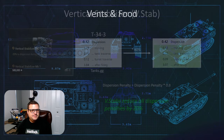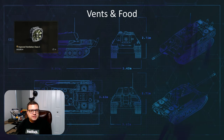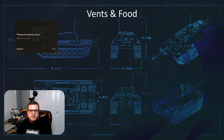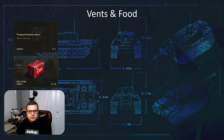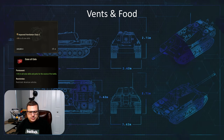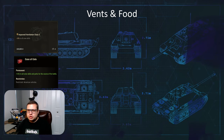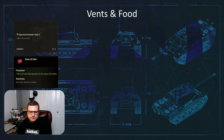Let's go over to food and vents. If you hover over the vents in the game, the tooltip says plus 5% to all crew skills. And if you look at the food, it basically says plus 10% to all crew skills. But the question remains: how does crew skill impact vehicle performance?